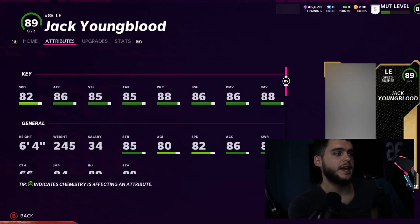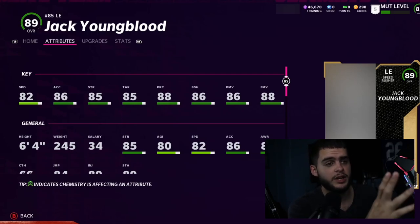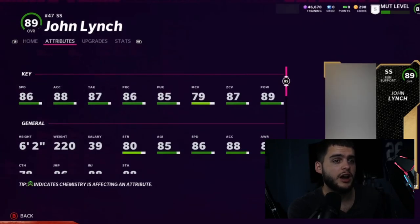Then we have Jack Youngblood. Fully maxed out he gets 82 speed, 86 acceleration, 85 strength, 85 tackle, 88 play recognition, 86 block shed, 86 power move, and 88 finesse. Jack Youngblood is good — if you put a team strategy card on him and get his finesse move or block shed above 90, he'd be a great day-one left end. I've never been able to say that about team captains. 82 speed with top-tier finesse and block shed is not common for a free card.